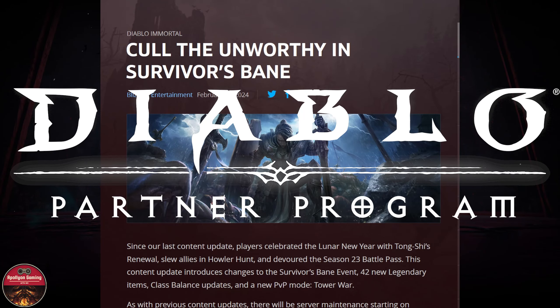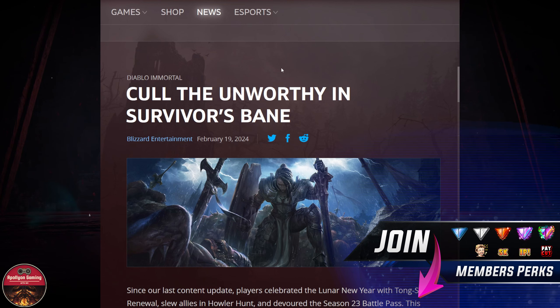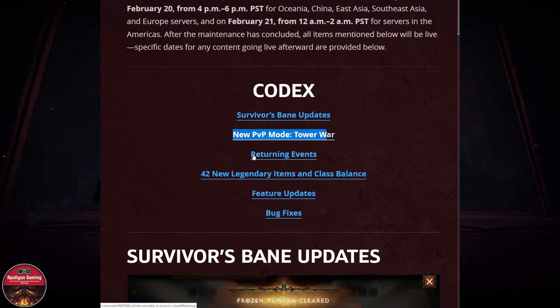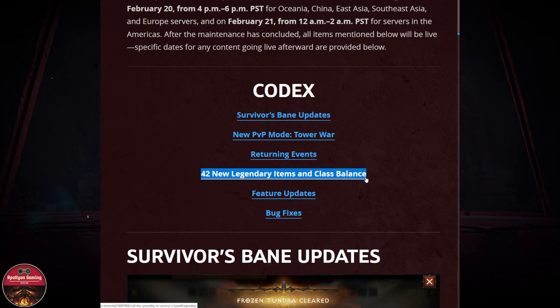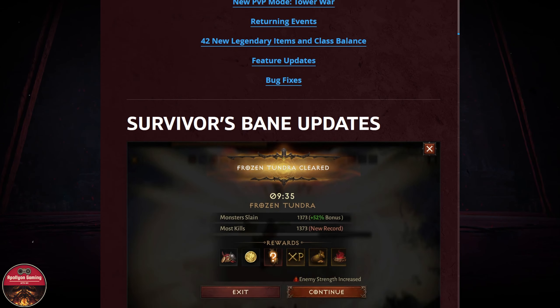Alright, the patch notes are live. Let's take a quick look at what we are getting with this update: Unworthy in the Survivor Bane codex, Survivor Bane is returning, new PvP mode Tower War returning, event 42 new legendary items, and class balance. I told you guys we're getting some class balance, there we go, and feature updates and bug fixes.